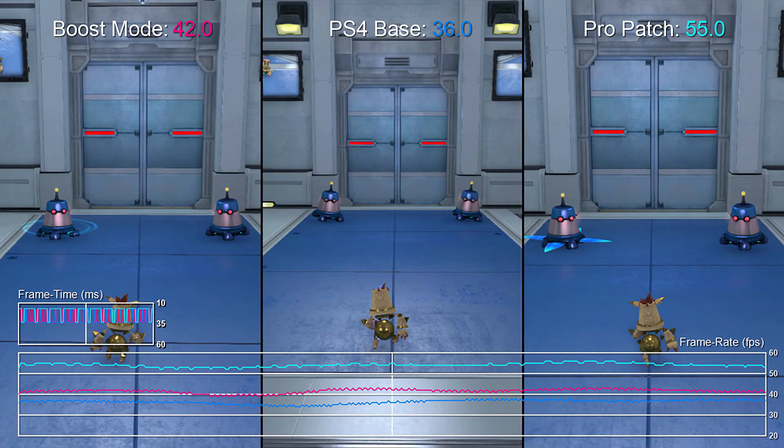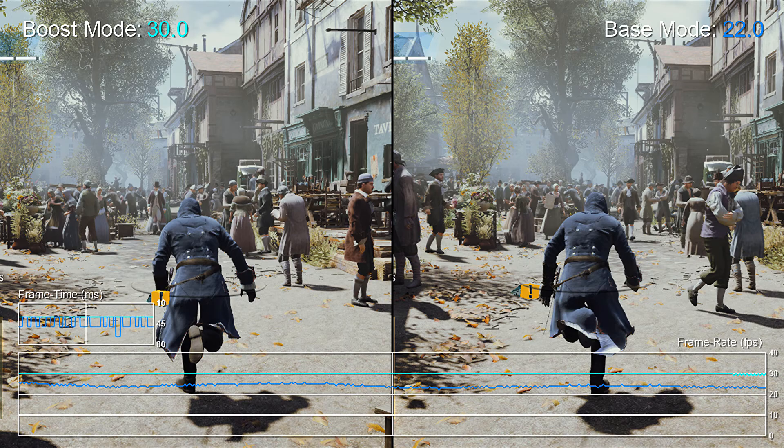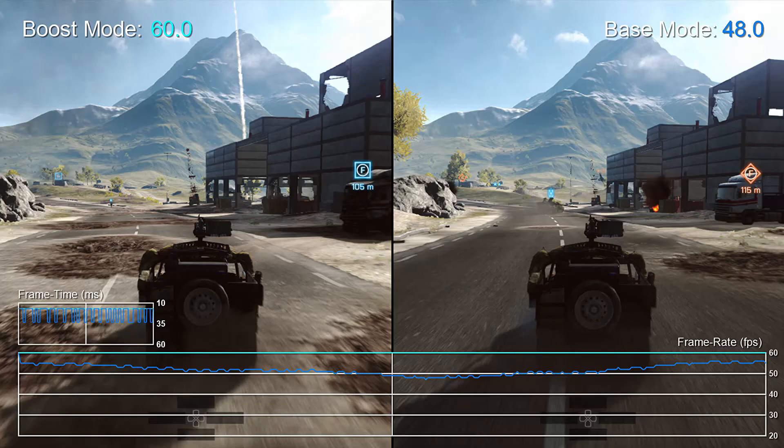The first game is Knack. On the standard PS4 it runs at 36 FPS, and with Boost Mode it's 42 FPS. Knack also has a patch update for the PS4 Pro, bringing it to 55 FPS — a 35% increase in performance. Next, Assassin's Creed Unity runs at 22 FPS on the PS4, and 30 FPS with Boost Mode, which is a 27% increase. Battlefield 4 64-player multiplayer runs at 48 FPS on the PS4 and 60 FPS on the PS4 Pro with Boost Mode — a 20% increase.